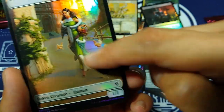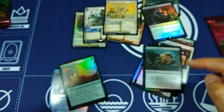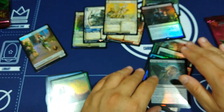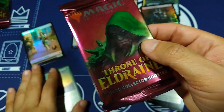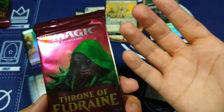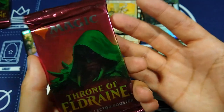And then again the double-sided token — we saw the food, and then we're seeing the human with a cute little chicken running around back there, nice and foily. So I'm going to recap what I got here a little bit later, but let's move on to the second pack. This is just really amazing — once again, thank you so much Wizards for giving me this free product. Let's open one more.